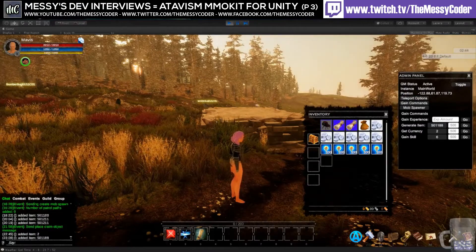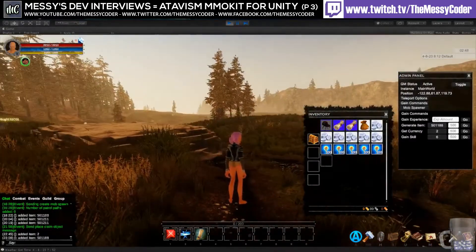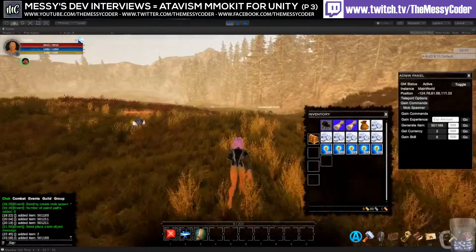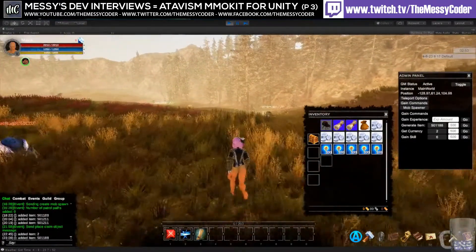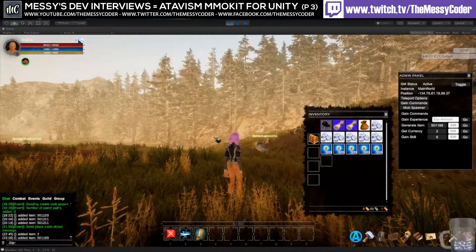Type exclamation mark raffles in chat to get yourself a hundred dollars' worth of store credit for Atavism. Oh, look at the sun coming up — it's beautiful!